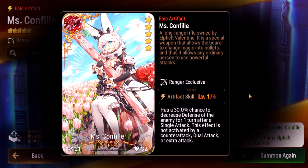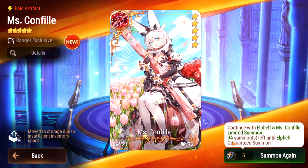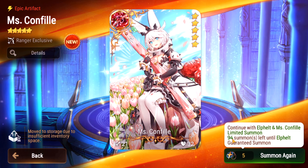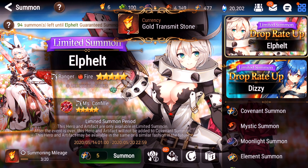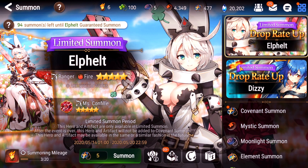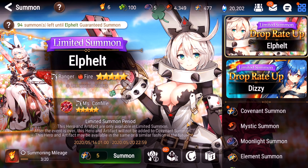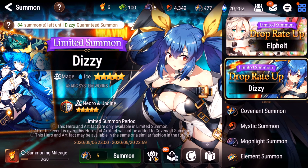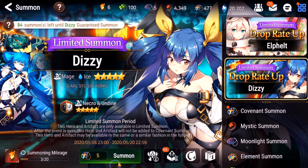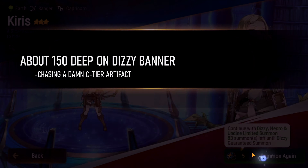This is looking a lot like Dizzy's banner run. Yes! Thank freaking God. Okay so here's the artifact - I'm not going to try to get multiple copies. If it becomes a god tier artifact I'll just keep buying bottles of knowledge and upgrade it that way. 30% chance to decrease defense. This was a very lucky session - I got Elfelt in like three pulls, so really I did about 25 summons total.